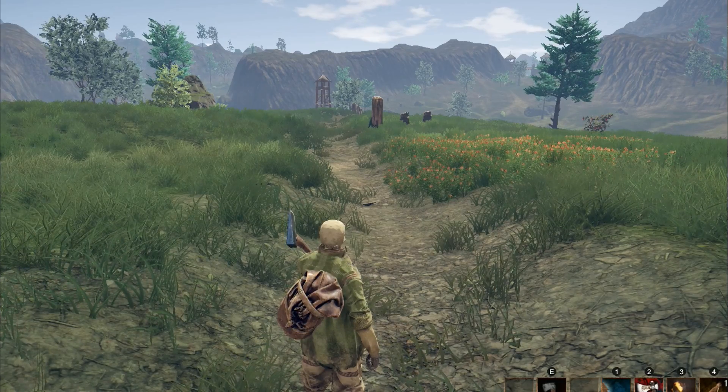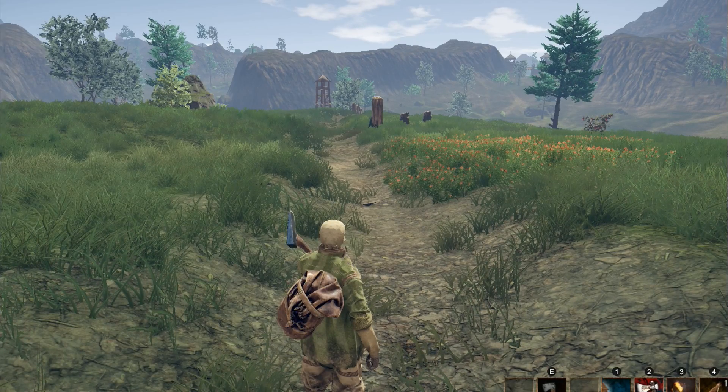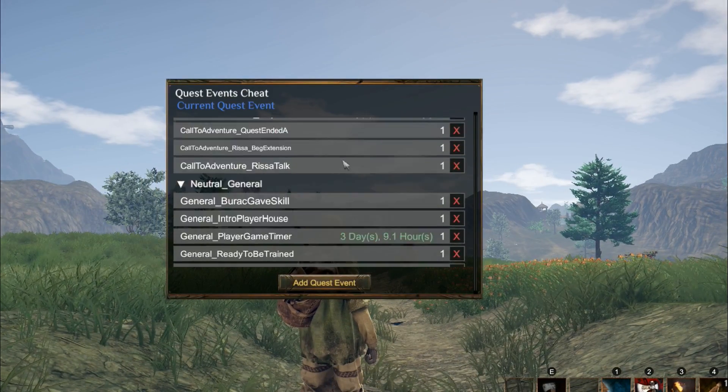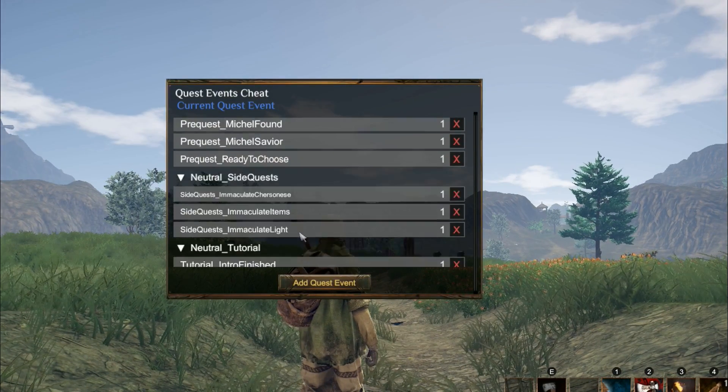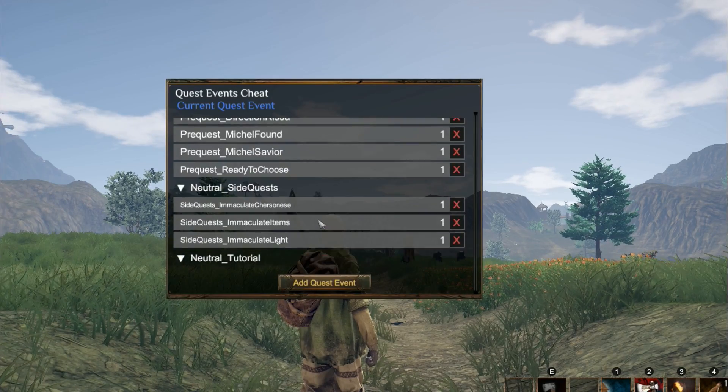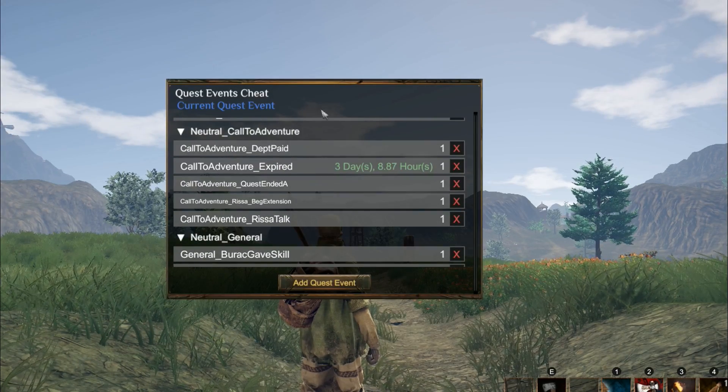All the skills are available — I'm not going to scroll all the way down. F4 is your quest menu — it took a second to come up. You've got neutral side quests, tutorials, Sierzo, and your current quest events.